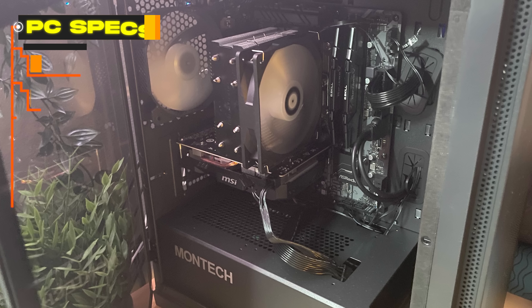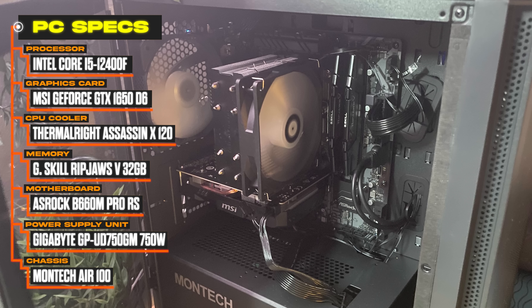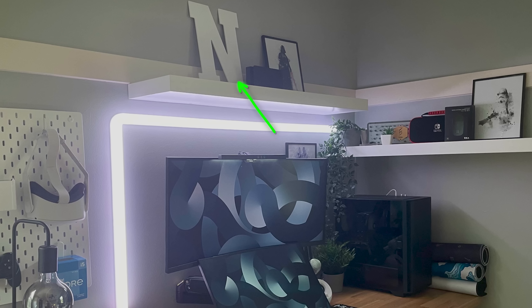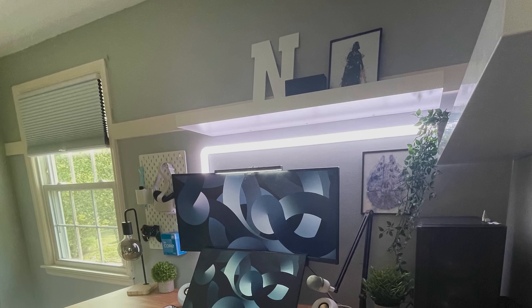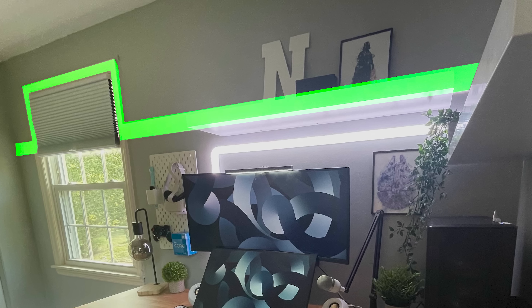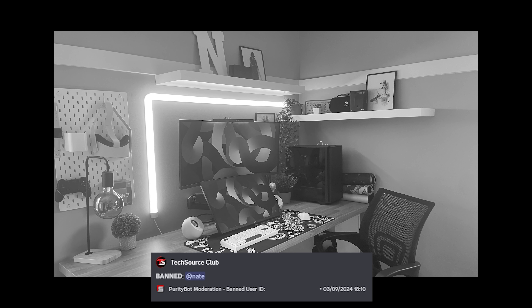The sleek black PC in the corner is a budget build inside a Montech case, running an i5-12400F paired with a GTX 1650. Overall it's a cozy corner — personality shines through thanks to the letter N on the top shelf, the framed Star Wars prints, and the pegboard with Govee Glide bars framing the monitors nicely. Interesting choice with that crown molding a third of the way down from the ceiling — feel free to enlighten us in the comments. Thanks so much for sending this in, Nate, and I am so sorry about your server ban.